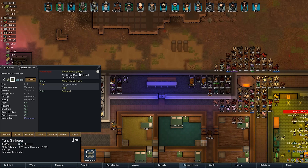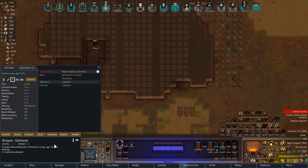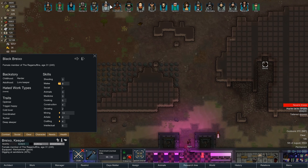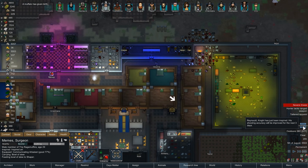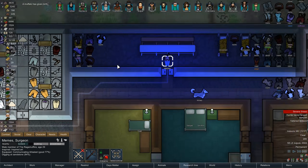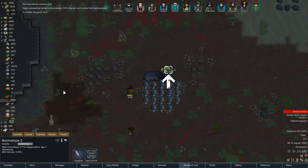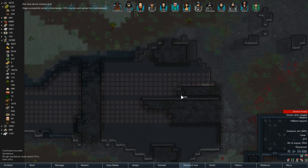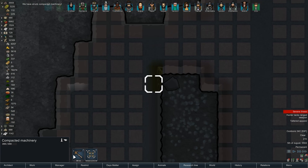Jan is now 80 years old. I'm pretty sure that's the max age in RimWorld. Nope, it's not - he's 81 now. I thought there was like a max biological age, apparently not. Brexio going nuts on this mining. I expected Memes to be doing it too, but instead Raynall doesn't need shooting accuracy. Memes is trying to be a good warden. We got another boomalope - Boomalope 2. We struck uranium ore, which is not what I was looking for, but how much can I complain?